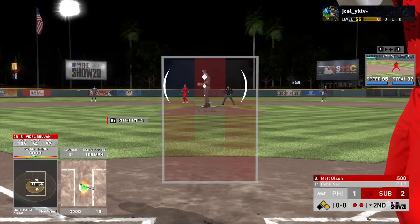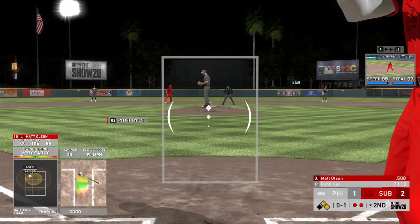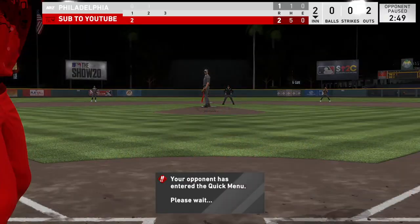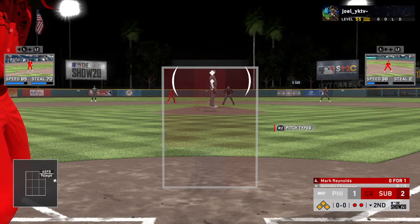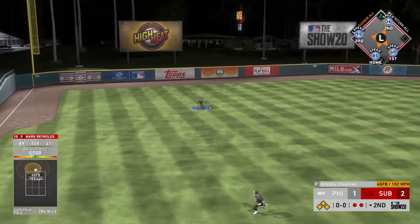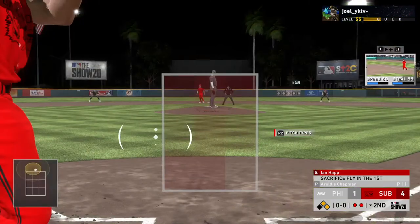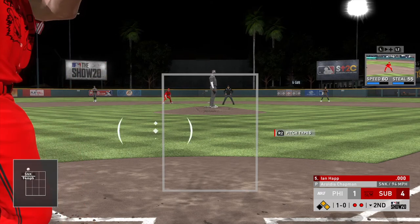Vidal Brujan hits one up the middle again — he is two for two on the day, amazing. Matt Olsen steps up, can he go yard for some insurance runs? He walks again — two walks in the game for Matt Olsen. That brings up Mark Reynolds with the bases loaded. He brings in 85 Chapman. Mark hits it! I'm sending Vidal — 99 speed, 95 speed — and we score! Mark Reynolds with a big two-RBI single, up four to one.